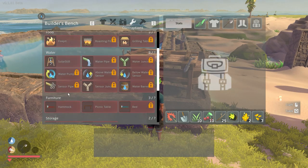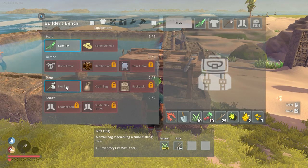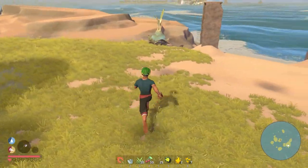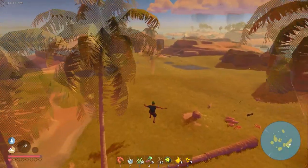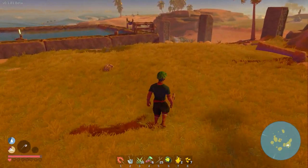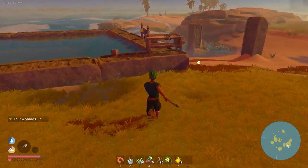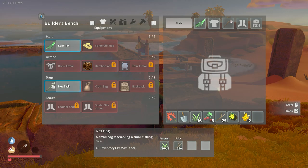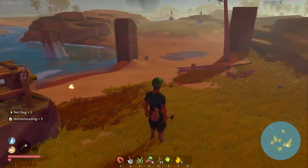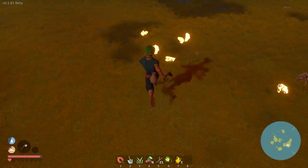More inventory slots is super super important here. The net bag takes five more seagrass. It's turning to night soon. We'll grab that seagrass, pop over here, and craft it. Net bag - done. We have a little bag on our back and so many inventory slots now!